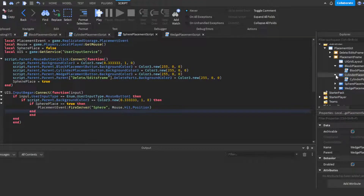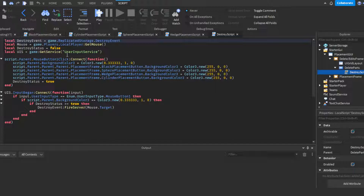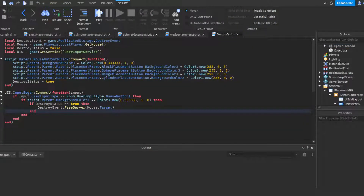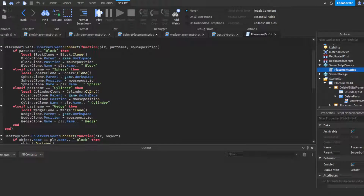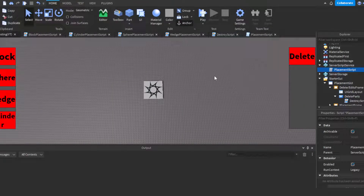The delete button works similarly — it sets all other buttons to red and itself to green. Then when active, it fires the server with mouse.Target, meaning whatever object your mouse is pointing at. That information goes to the server script, where everything actually happens. We want all part additions and deletions to happen server-side rather than client-side. The server then checks that the target matches the player's naming convention before destroying it.